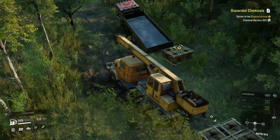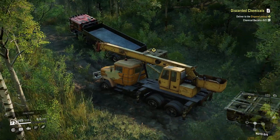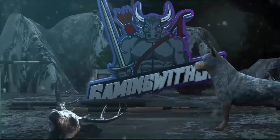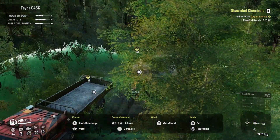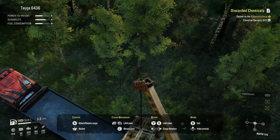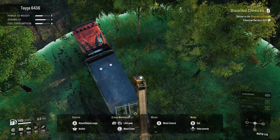Hey guys, welcome back to my YouTube channel. In this video we are going to be doing the discarded chemicals task. For this task we have to pick up two chemical barrels which we have here. They spawned in once we accepted the contract, or maybe they were already here — I'm not sure.